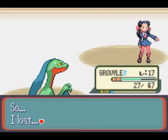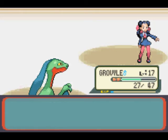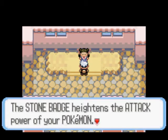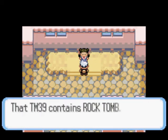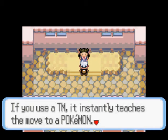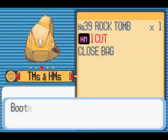We defeated Roxanne. She says: it seems that I still have much more to learn. The Pokemon League rules state that trainers are given this when they defeat a gym leader — please accept the official Stone Badge. The Stone Badge heightens the attacks of Pokemon and allows you to use Cut outside of battle. She also gives you TM39, which should be your first TM, and it is Rock Tomb. Not only does it inflict damage, it lowers the target's speed. A TM can only be used once, so choose wisely — you gain the move that she uses.